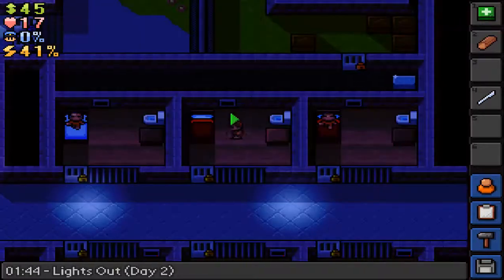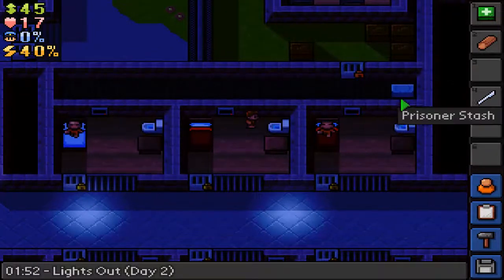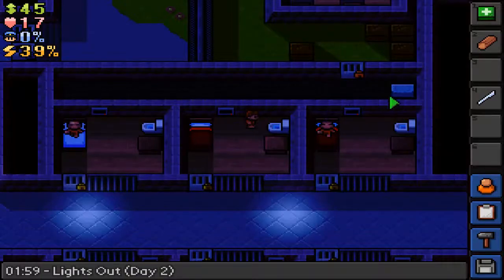I found some timber and a medikit, so hopefully that will do. And I realise that there is a stash here — a prisoner stash. If I can dig through this wall I should be able to find the prisoner stash, and then maybe we can dig out or break our way out that way. I'm not really sure.